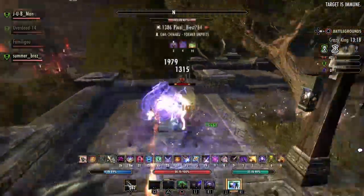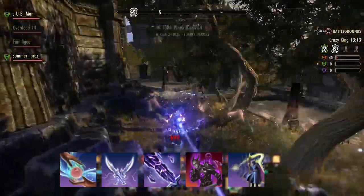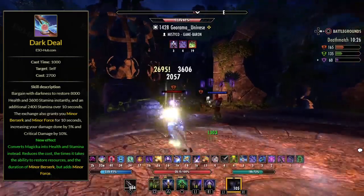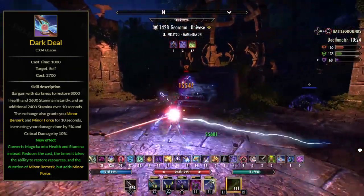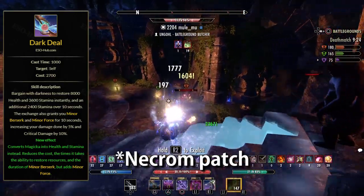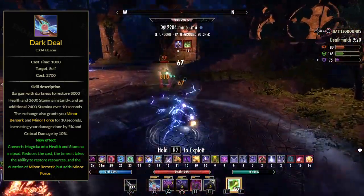On the front bar we have Dark Deal, Bound Armaments, Crystal Weapon, Camouflage Hunter, Streak, and our ultimate Toxic Barrage. Dark Deal is our main source of stamina sustain and our burst heal, although it's a bit delayed. With the Necrom chapter it will also grant you Minor Force and Minor Berserk for 10 seconds after activation.